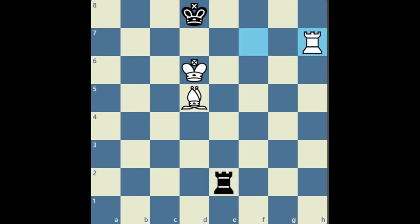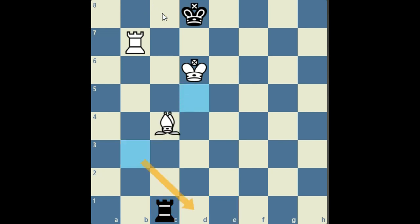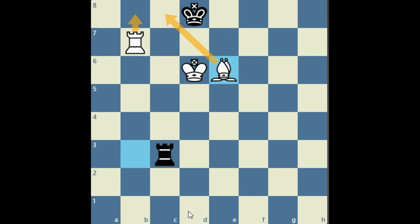Rook h7 is played. Black plays rook e1, and now the second aspect of this winning endgame is to transfer the rook to the other side. Once that's done, rook c1 is played to prevent a checkmate. After that, bishop b3 is played simply to cover the d1 square. The black rook attacks the bishop and then bishop e6 is played — white is now threatening checkmate. Rook d3 is played and after bishop d5.